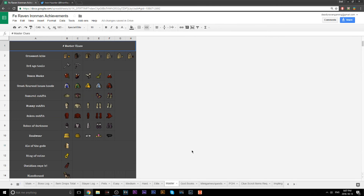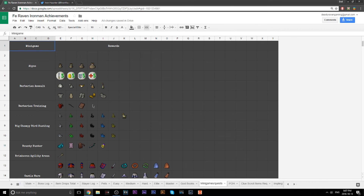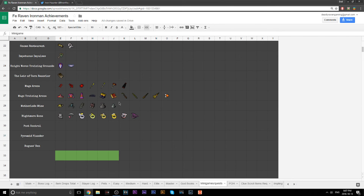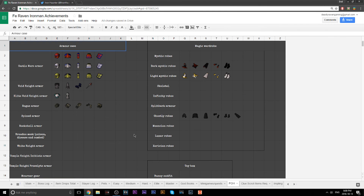There's a pet tracker for everything, and then all the Easy, Medium, Hard, Elite, and Master clue scroll rewards. We also have the God Books with all the God pages, all the possible minigame rewards — I have the full Graceful outfit so far — and a Player-Owned House section with things you can put in your house.